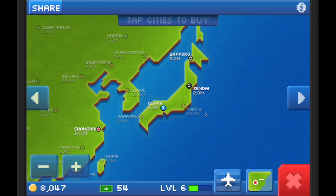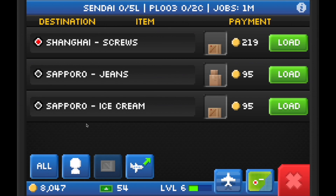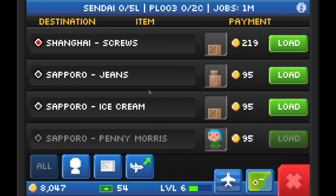To start off, let me show you the amount of jobs that are in Sendai, a level 1 city. You can see here there are only 4 jobs available. What that means is you may have to wait another 5 minutes for the jobs to refresh in order to fill up your plane.